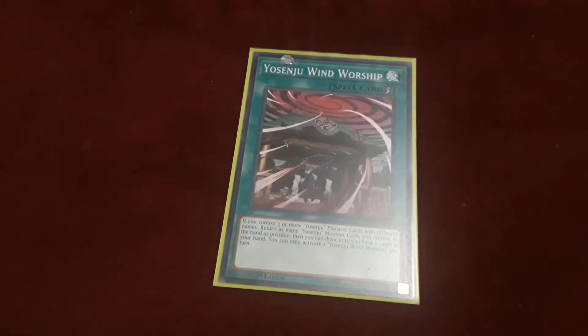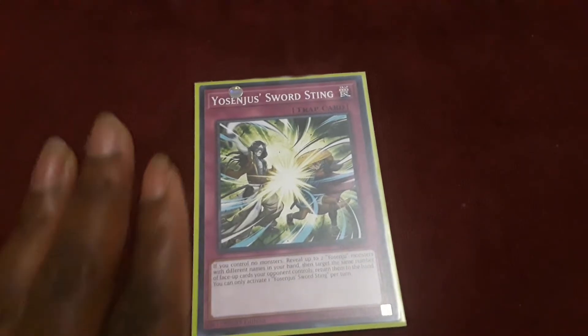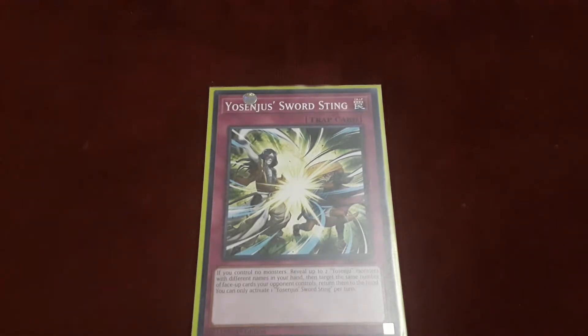The next card is Yosin Wind Warship — a quick play spell. Its effect: if you control three or more Yosinju monsters with different names, you can return as many of your Yosinju monsters as possible to your hand, then draw until you have five cards in your hand. You can only activate one Yosinju Wind Warship per turn. Then the trap card for the Yosinju — Yosinju Sword Swing. If you control no monsters, reveal two Yosinju cards in your hand with different names, then target the same number of face-up cards your opponent controls and return those cards to hand. You can only activate one Yosinju Sword Sting once per turn.